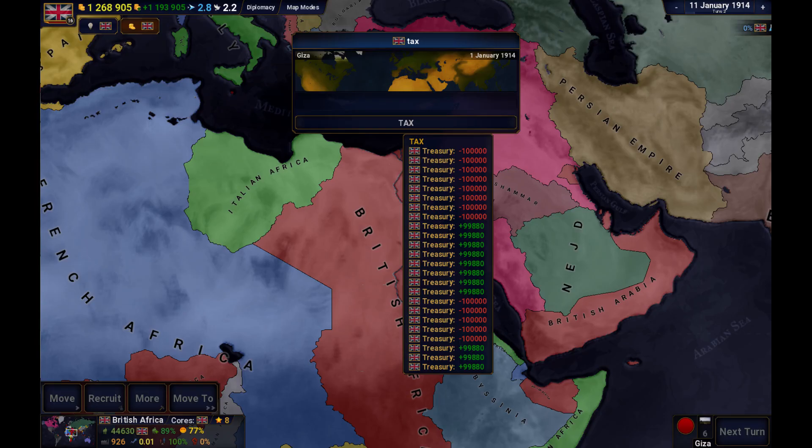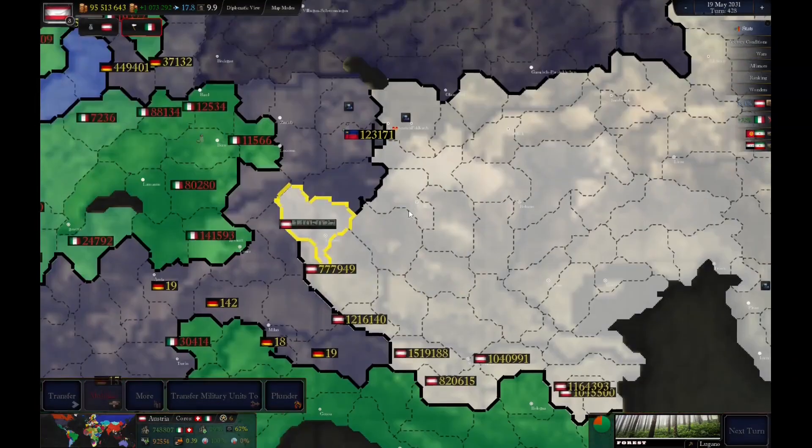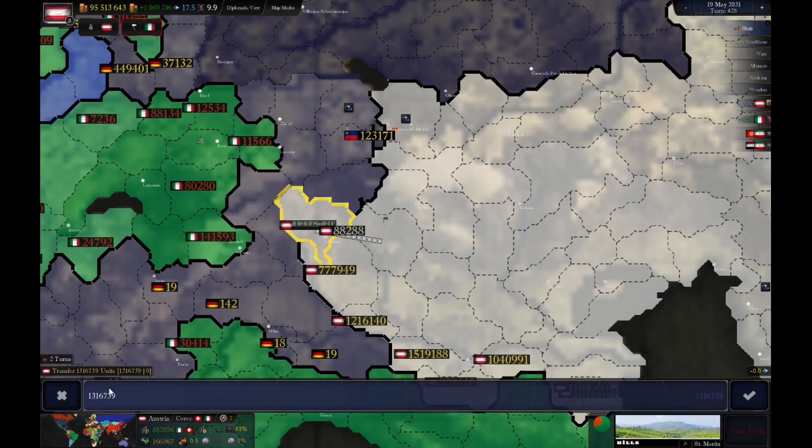I've added tax events for the colonies. Money will be subtracted from them every turn and will be added to their colonizer's country. Also, the colonies are in an alliance with their colonizers, which prevents them from rebelling every 2 seconds, and because of the events they will be paying tax to their colonizer's country.